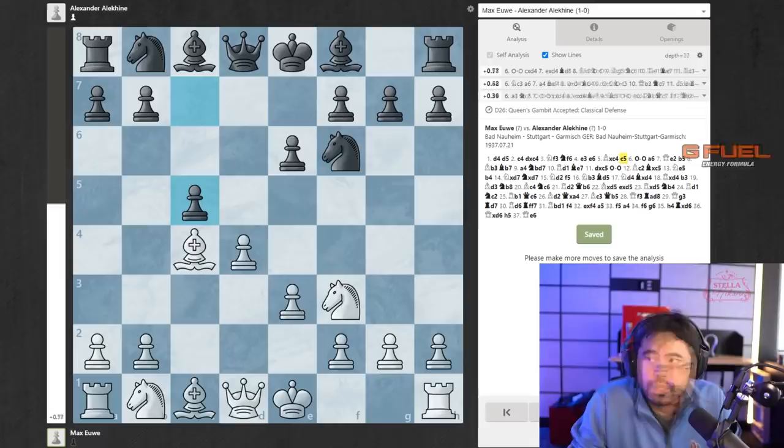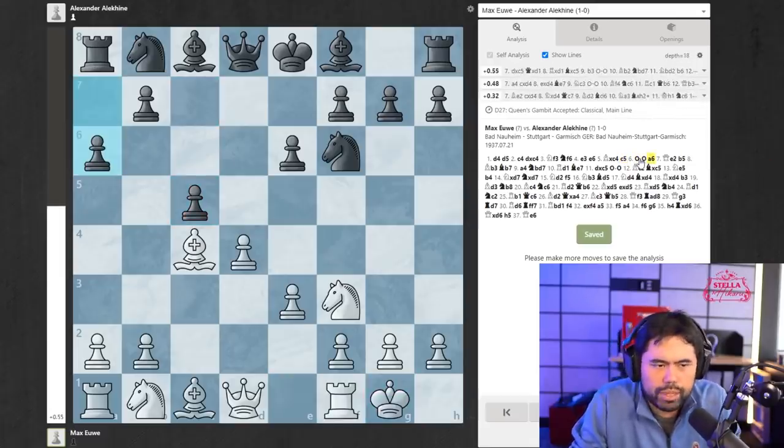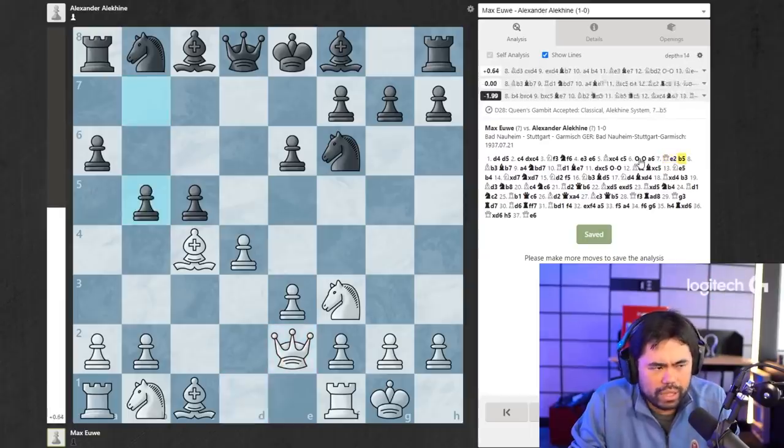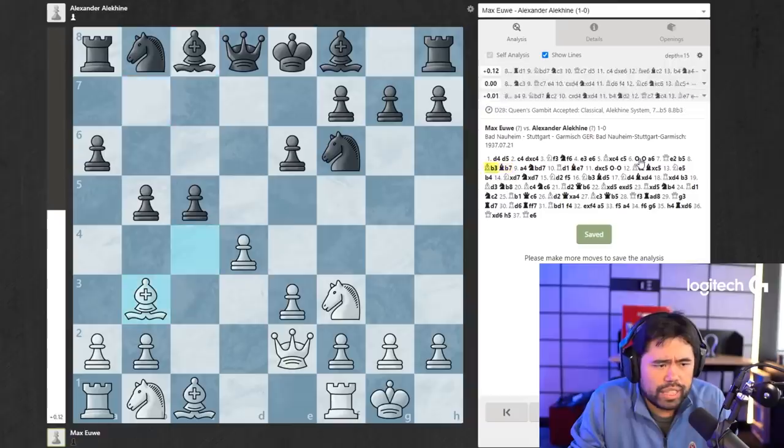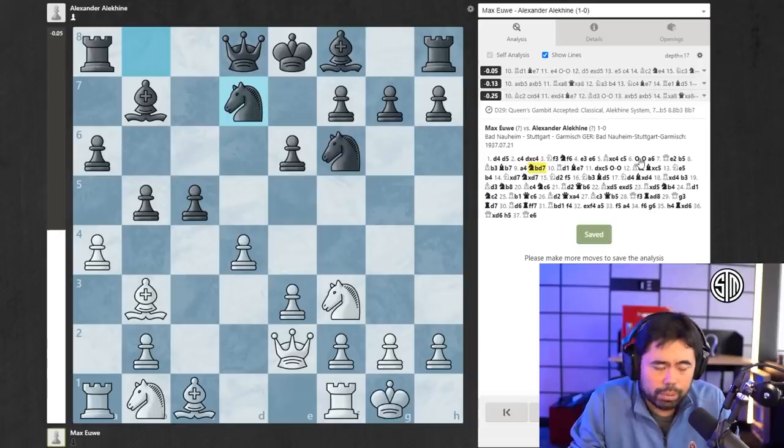Bishop takes c4 — this was the Queen's Gambit Accepted — c5, castles, pawn to a6. All pretty standard, all has been played many times. Queen e2. Here Alekhine plays b5. Even by modern-day standards, this is still a very well-known variation with bishop b3, bishop b7. Then a4 is played here by Max Euwe, and Alexander Alekhine plays knight bd7.